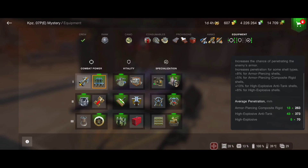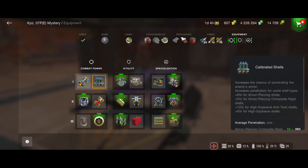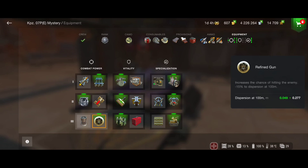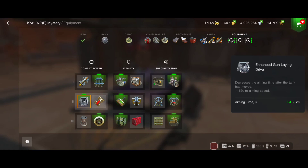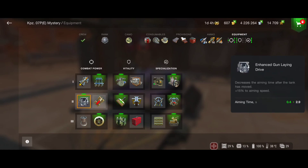We have the penetration of a tier 10 tank destroyer on a tier 9 heavy tank — an insane gun with good DPM, fast reload time, nothing to complain about. The German accuracy of 0.277 gun dispersion at 100 meters makes this just incredible: good penetration, good accuracy, and good shell velocity. That's why I'm not using the supercharger but instead the enhanced gun laying drive.